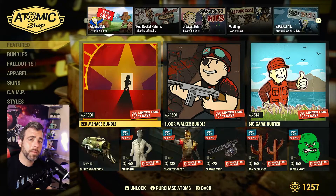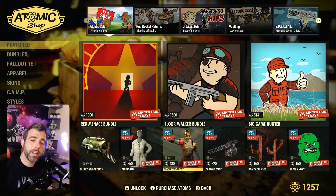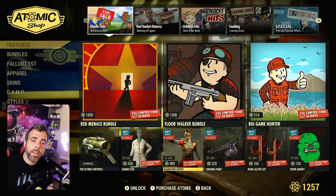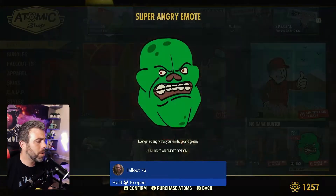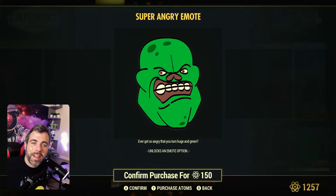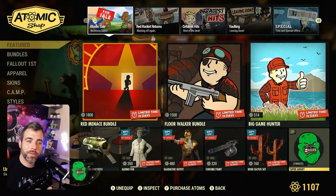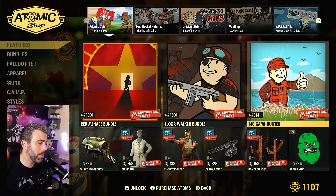At 1800 atoms you've got to really like the items in the bundle to get it — at least 80% of the items have to be appealing for me. The Super Angry emote is just too cool though. I'm buying it right now — I love emotes, keep them coming Bethesda.